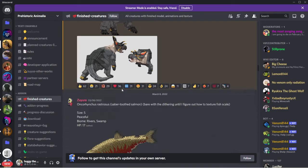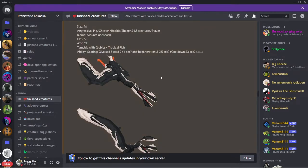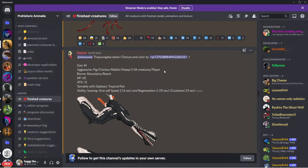Let's stop when we hit Menficeratops. Here's Tupanganka: size medium, aggressive to pigs, chickens, rabbits, sheep, small and medium creatures, player. Biomes mountains and beach. HP 75, attack 12, tameable with babies and tropical fish. Ability soaring: gives itself speed 2 for 6 seconds and regeneration 2 for 15 seconds, cooldown 23 seconds.